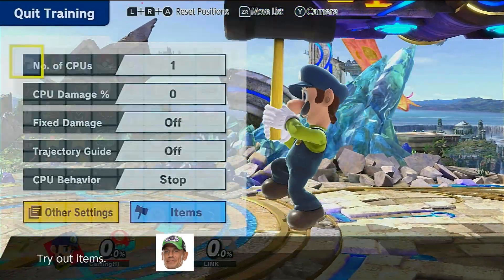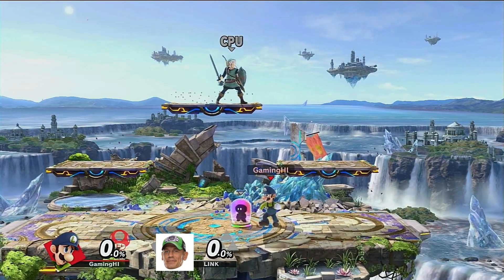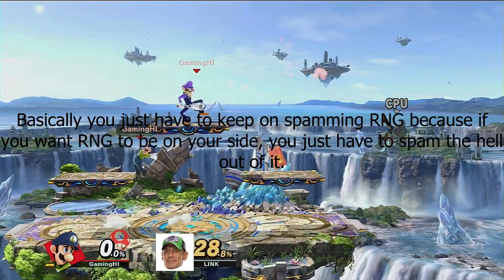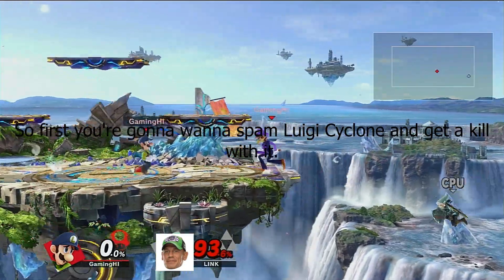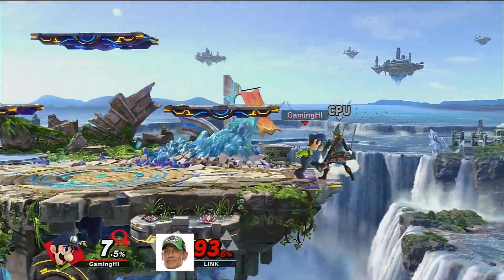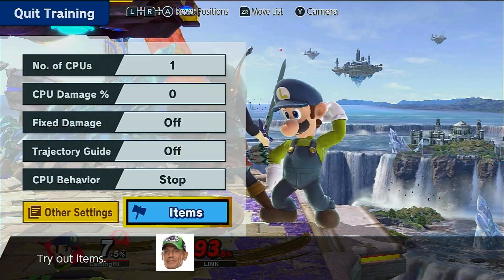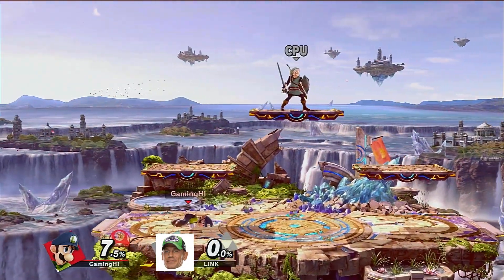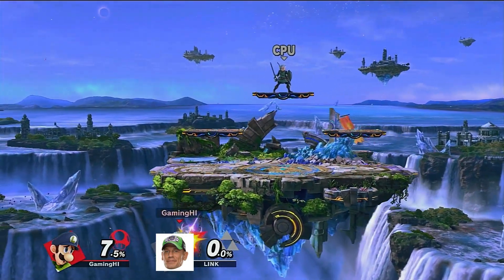Now the last few steps: you basically have to get Waluigi and he's going to tell you the next few steps on getting the Luigi Misfire every single time. He's going to say you basically just have to keep spamming RNG, because if you want RNG to be on your side you just have to spam the hell out of it. So first you're going to want to spam Luigi Cyclone and get a kill with it. We have to get a kill with the Luigi Cyclone, so let me just bring this damage up. And he said we have to spam the hell out of it. So if we just get a single misfire — there you go, that's a misfire right there.